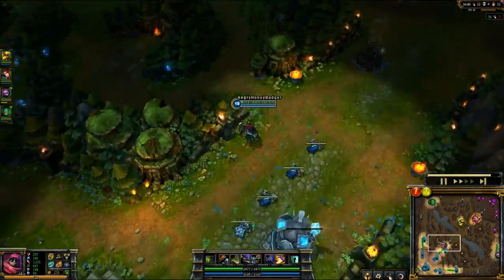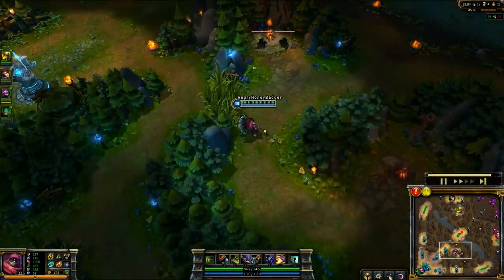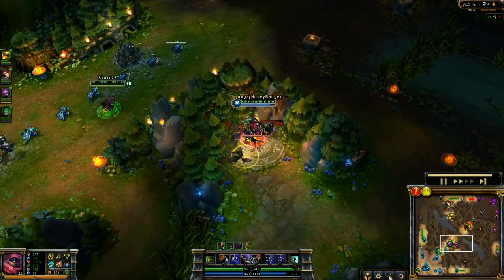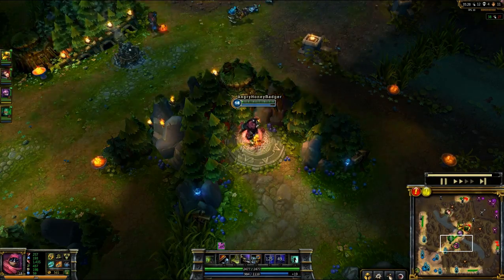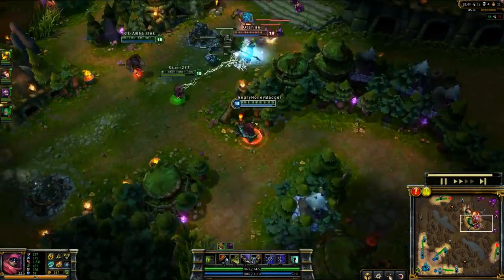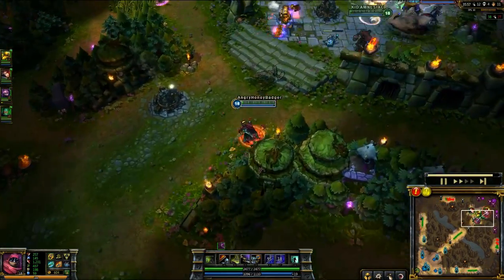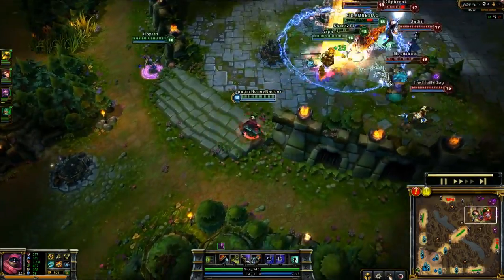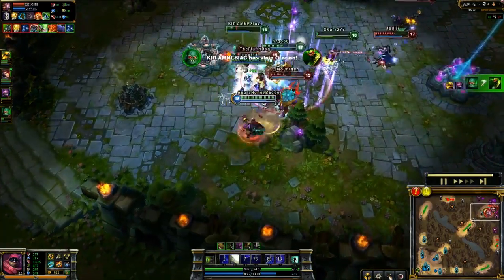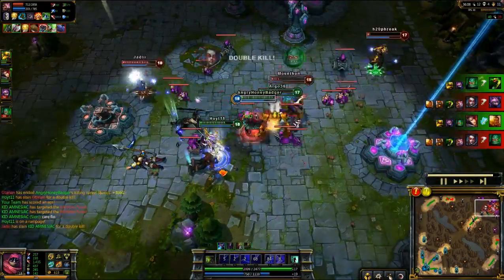I did buy some armor as well, which is going to help me out — you know, negating damage, big surprise. The item I will be building this chain armor into is actually a Guardian Angel. It's going to be a good item for Jax. You can see that I lifesteal pretty well in a fight, so why not get back up and do some more damage, especially if all you need to do is finish somebody off or come back to help your team.